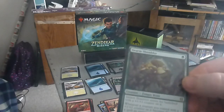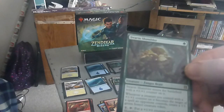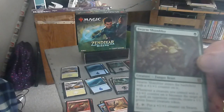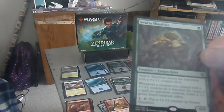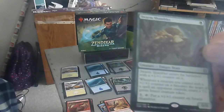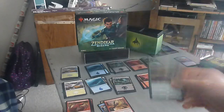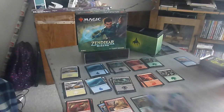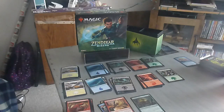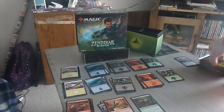And the rare of the pack is the Swarm Shambler — a one drop, zero-zero fungus beast. Swarm Shambler enters the battlefield with a +1/+1 counter on it. Whenever a creature you control with a +1/+1 counter on it becomes the target of a spell an opponent controls, create a 1/1 green insect creature token. One colorless tap: put a +1/+1 counter on Swarm Shambler. So that's our rare. We have a full art land, which are always nice — I always like the full arts. And then we have an illusion token. That's one pack down.